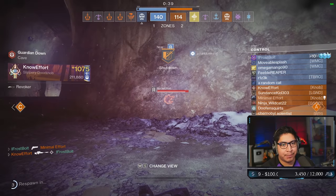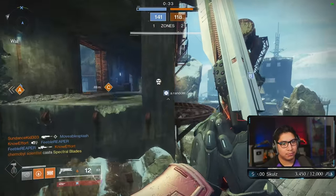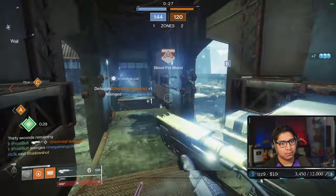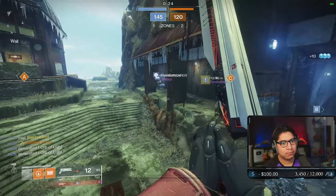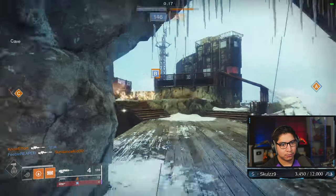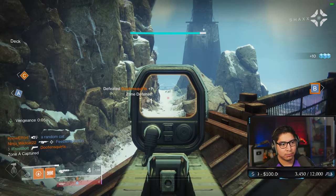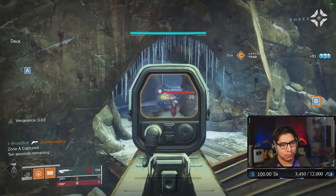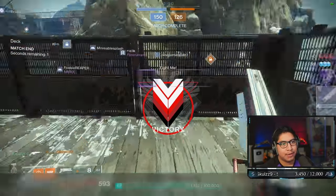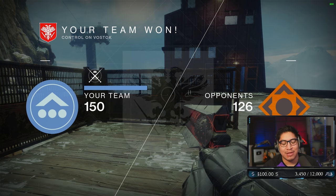Oh, that's a snipe. Too busy with the Titan. Zone A capture — you have advantage. Game over. This scout rifle is actually really fun whenever you're not in range for a Gnawing Hunger to just completely destroy you. I'm talking about 600 RPM auto rifles — they have so much range.